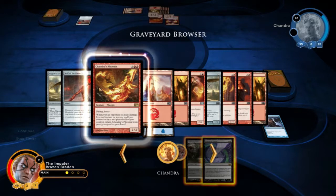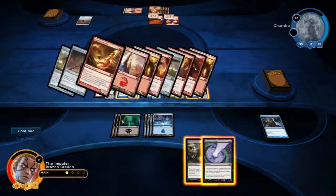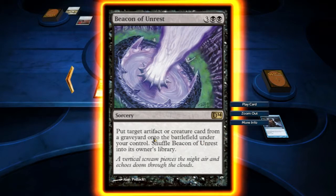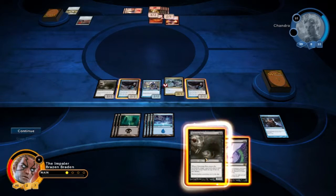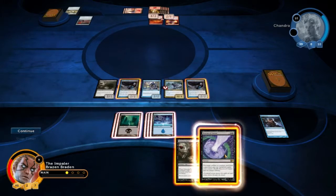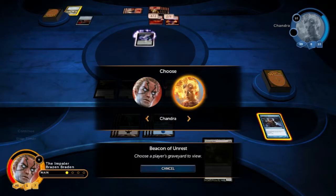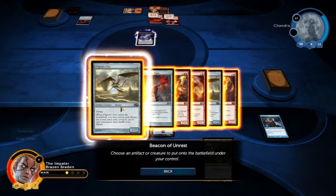Flying in haste — whenever opponents dealt damage by a red instant or sorcery spell you control, or by a red planeswalker you control, charging ability triggers. I don't have those things but it's a 2-2 with haste. This comes onto the battlefield under your control, it doesn't become tapped so we can use it straight away. Let's get a flying — we can get one of hers. It's just a 1-1.